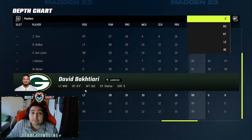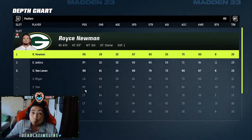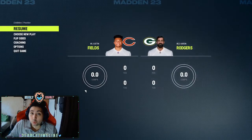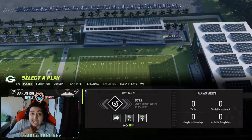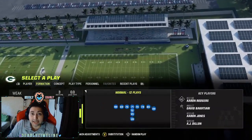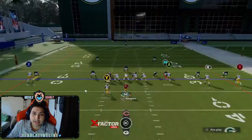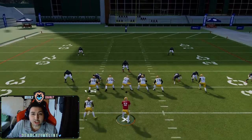In past Maddens, pass blocking and run blocking tend to be the one stat that truly matters the most. Last year's Madden, that was the stat that truly mattered the most — we noticed it a lot. Pass blocking and run blocking was the main stat. Everything else does not matter — footwork, power — does not matter.